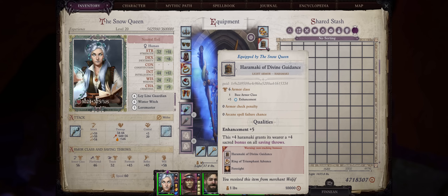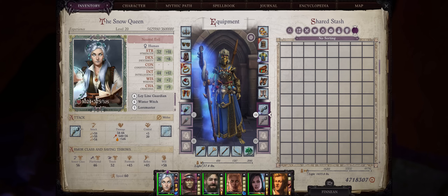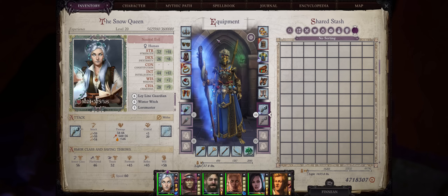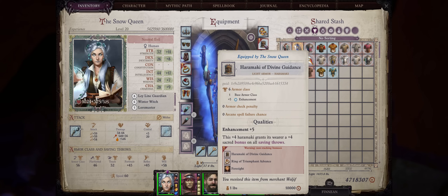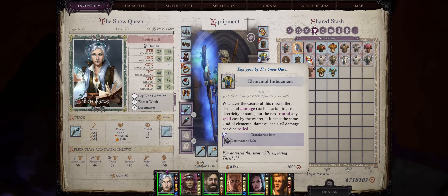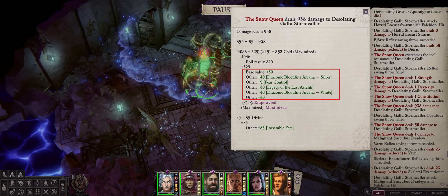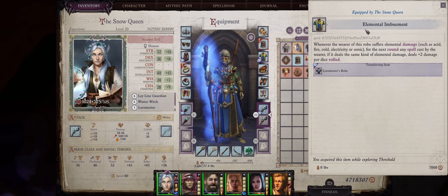For armor, just settle for Haramakis — I have Divine Guidance here for the nice bonus to all saving throws, but eventually as a lich you can easily make your character immune to almost all crowd control and debuffing effects. Now the best robe for a cold-focused caster is Elemental Imbuement. Whenever you suffer elemental damage, the next spell cast by you of the same type will receive a boost equal to plus 2 per dice rolled — just like the Legacy of the Last Azlanti Talisman and our double Dragon Bloodlines. They will all stack together.